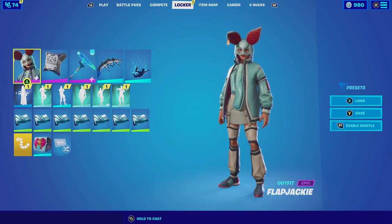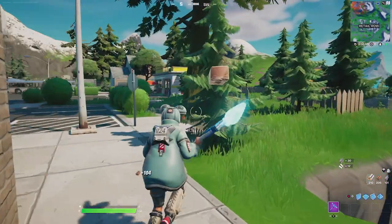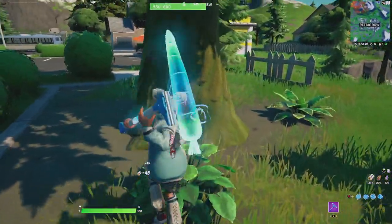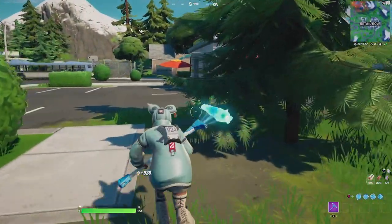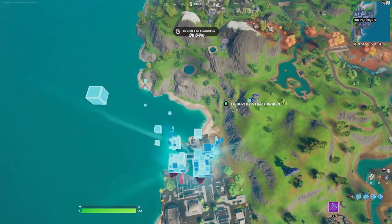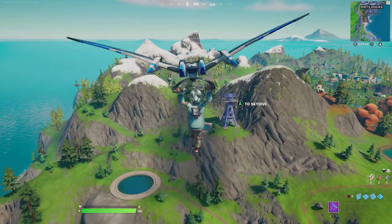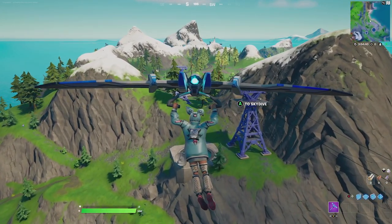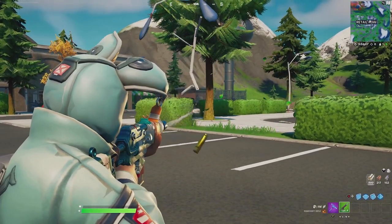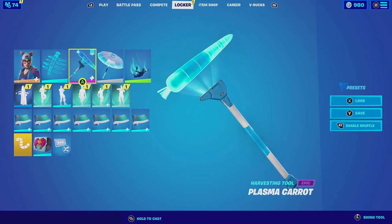For our next combination with the plasma carrot, we're pairing it up with Flapjackie, who fits very well because she is a bunny and has blue color schemes. For the back bling we're going with the neo frenzy — a little gadget on her back with white that complements her high socks, and the blue aesthetics match perfectly with the harvesting tool. For the contrail we're going with the hollow data job, which has pixelated effects on both hands and feet that complement the outfit. For the glider we're going with the stratosphere, which has a blue and white color scheme. For the wrap we're going with the hench, which has a similar color scheme to the back bling outfit.